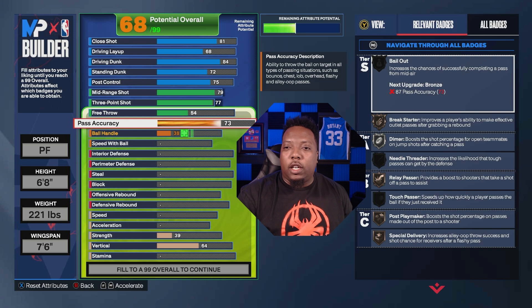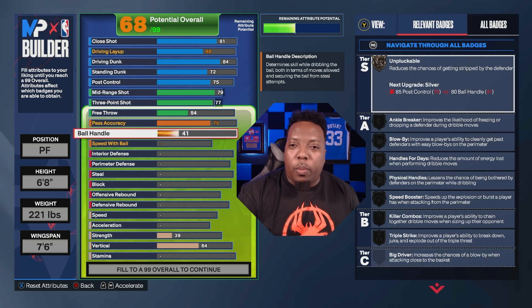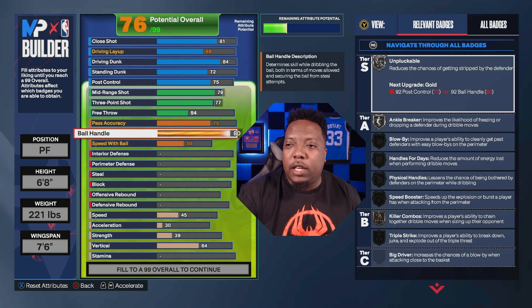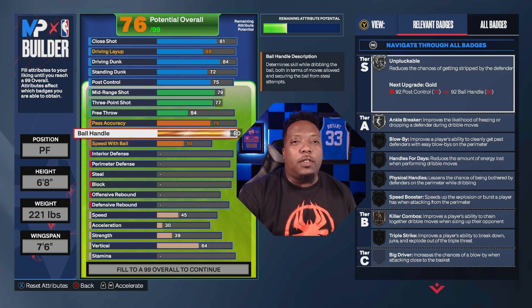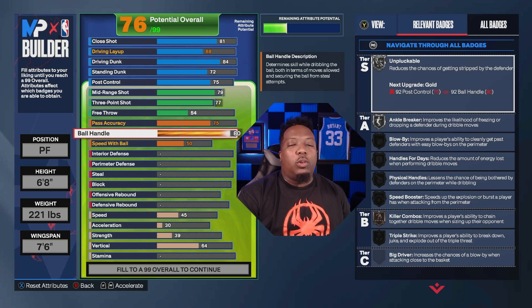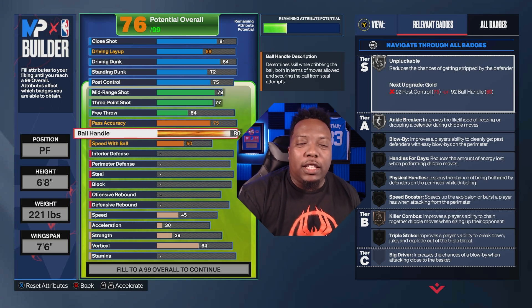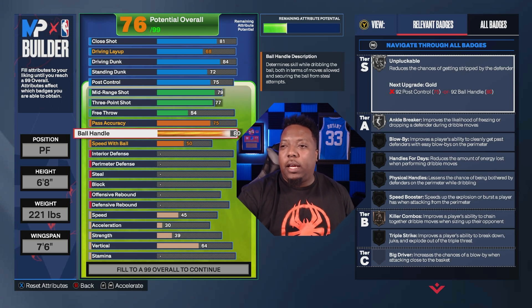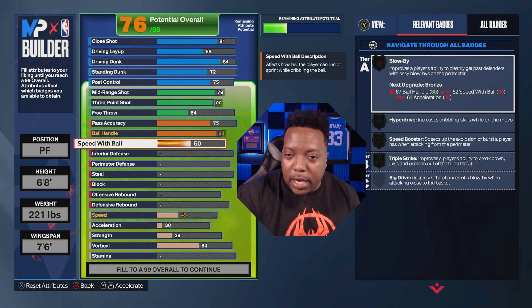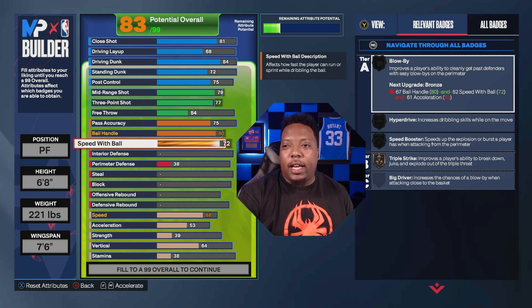For pass accuracy we're going 75, giving us Silver Break Starter, Silver Dimer, Silver Post Playmaker, and Silver Special Delivery — so we can still throw the ball around. For ball handle we're going 80, which gives us Silver Unpluckable. For speed with ball we're going 72, which gives us Triple Threat Juke right now, with more badges unlocking once we get to the physical attributes.